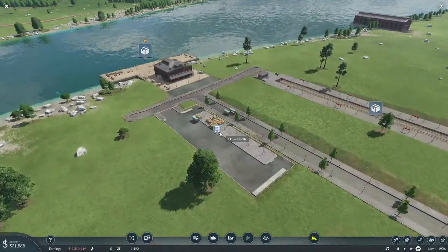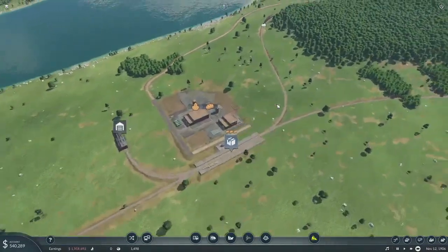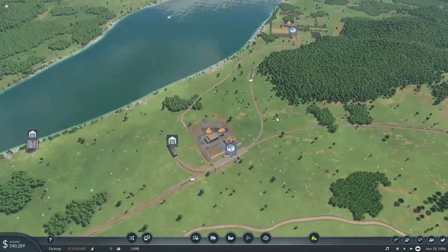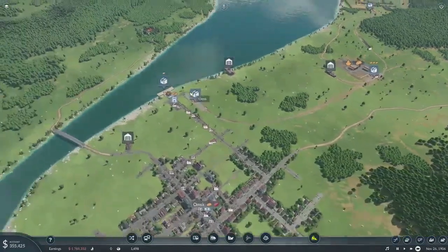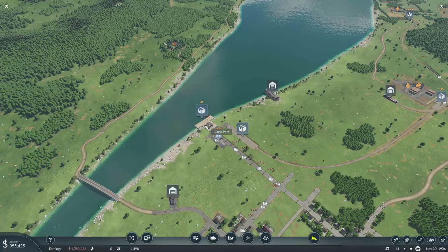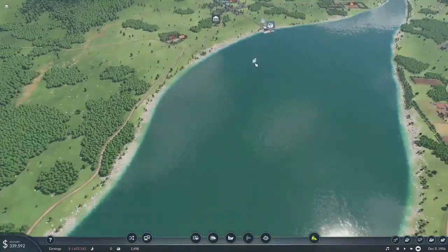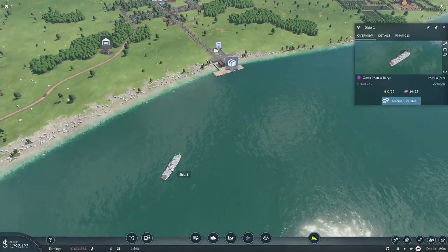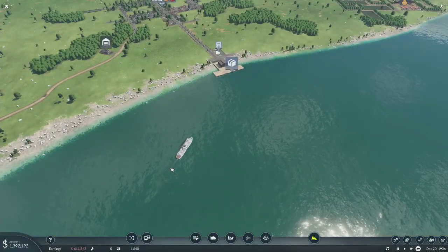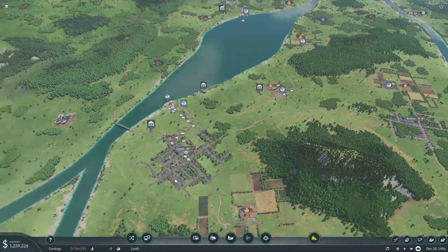Okay, we are finally getting this emptied out. Hopefully by delivering from two farms now we'll be getting enough coming in here that this will be able to produce enough where we're actually sending stuff to the boat over to Manila. That way we can make some use out of this area. How much are you carrying now? 16. Okay then.